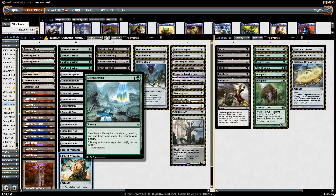Sylvan Scrying finds that third Tron land, or maybe a utility land such as Ghost Quarter or Sanctum of Ugin when needed. This is not the classic art, but it is still the classic spell of Tron.